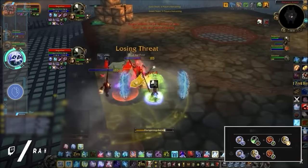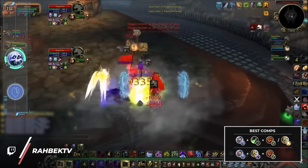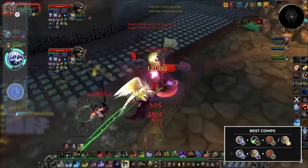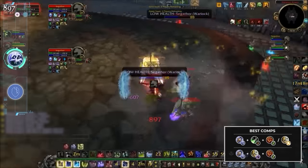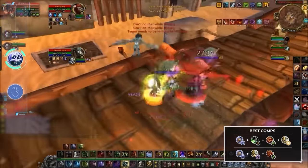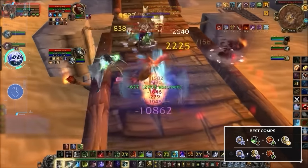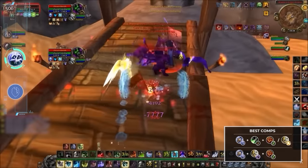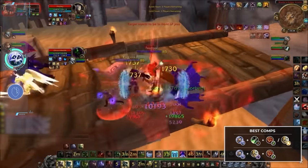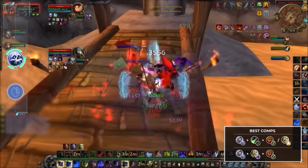If you made the decision to play frostdk, it's because you like to one-shot. You're not there to play the long game or AoE dot — you're there to blast someone with damage and see their health bar instantly drop. This is why your best comps need to center around big bursty damage and killing people in stuns, which means ideally playing with a sub rogue or ret paladin, usually with a shaman as your best healer. This is Cataclysm after all.